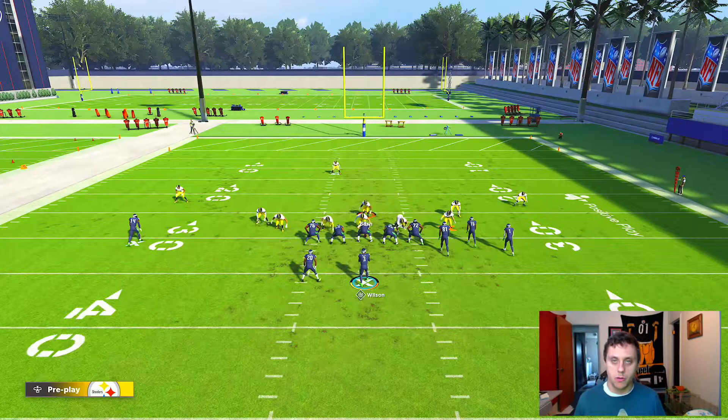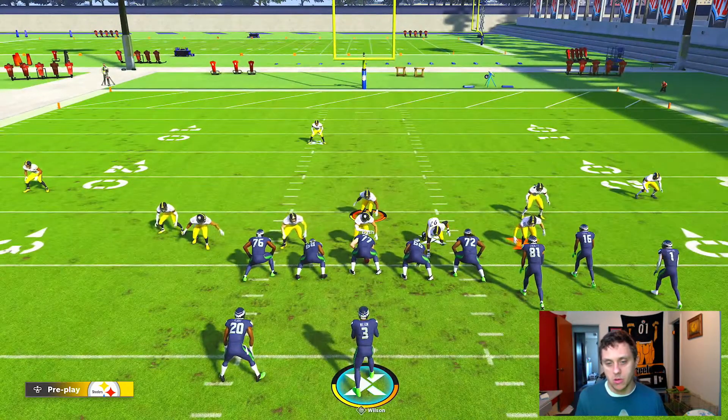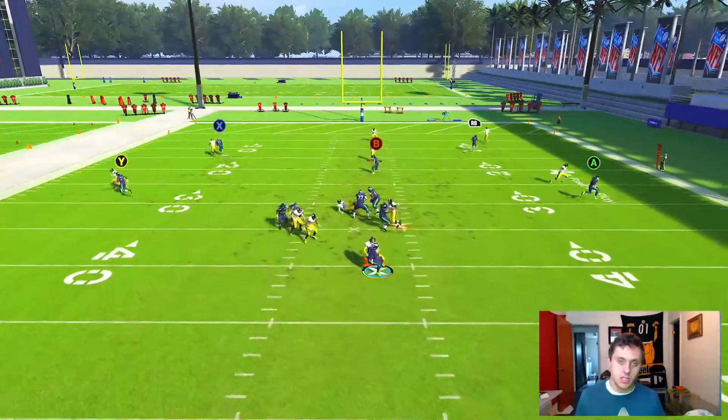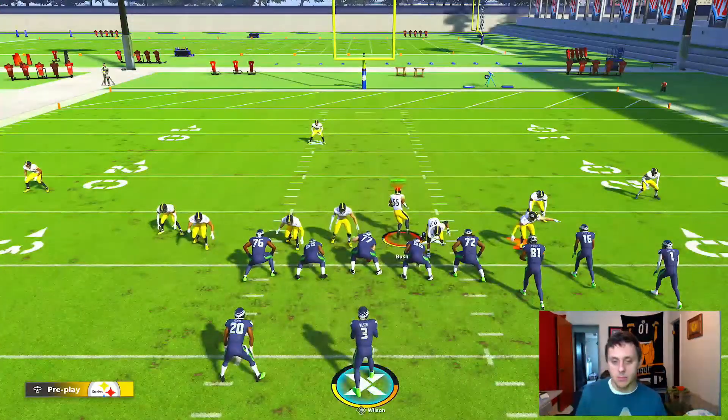Blitz your user and let the blitz animation go through, but you're not actually engaging with anybody. Go ahead and snap the ball, let the blitz animation go through, and get TJ Watt screaming off the edge.